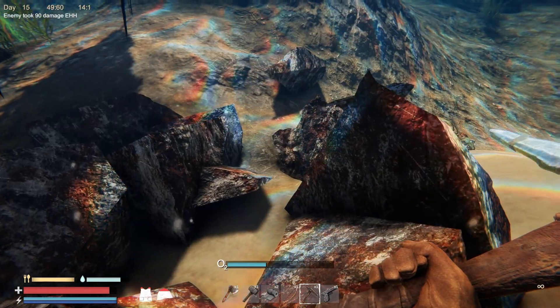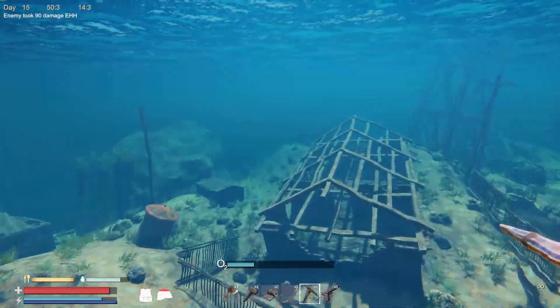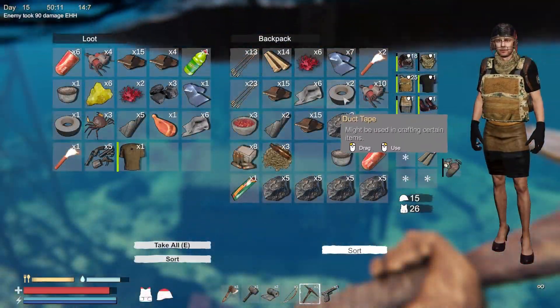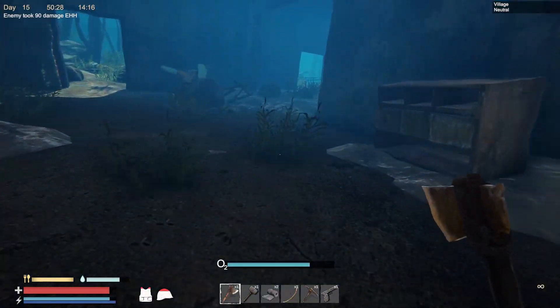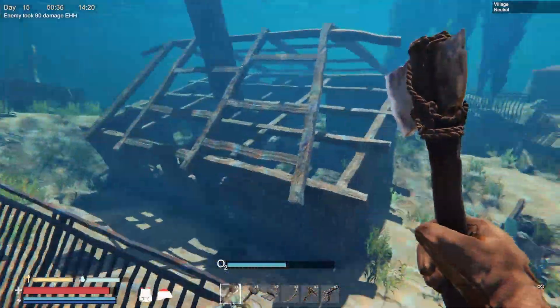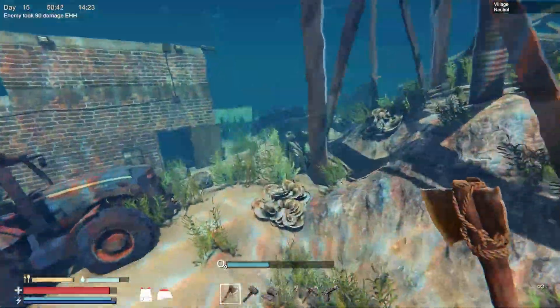Just from going in this one area we already got like four stacks of iron — that's good. Let's go ahead and put the stuff we don't need in storage, especially stuff that doesn't stack well. I don't know — that's just cloth in there, that's fine. I think we already pretty much looted a lot of the good stuff here.